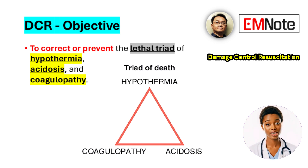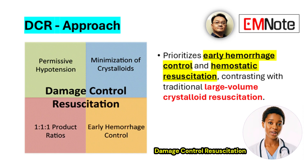This approach differs from older methods that primarily focused on rapidly restoring blood pressure using large volumes of intravenous fluids. This strategy prioritizes two main actions: early control of bleeding and immediate restoration of the body's ability to clot blood.